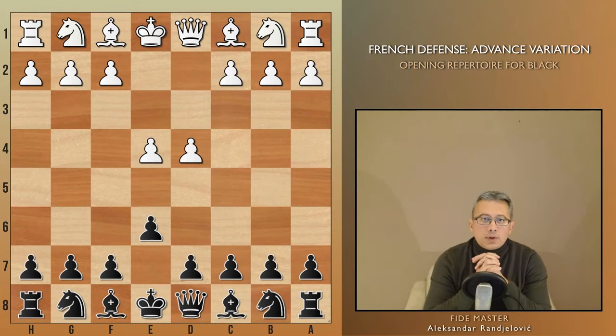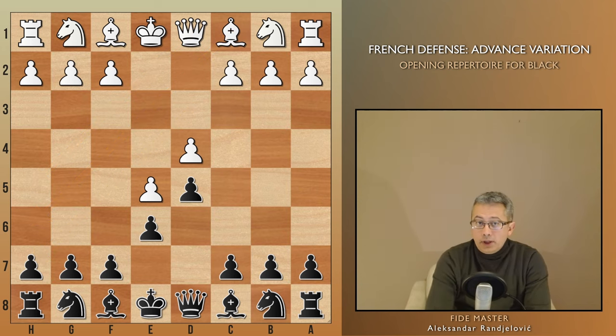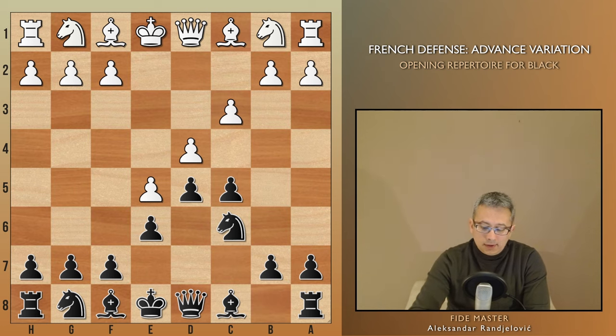The Advanced Variation of the French Defense is one of the most commonly used by White at every level. The goal is to maintain a space advantage and later exploit it to crush Black on the kingside. Black's chances typically involve putting pressure on the weakened d4 pawn. Since White has lost a move by playing e5, Black is often the first to start piece development, as in this case when we play Nc6.